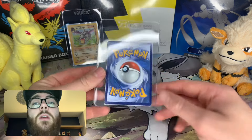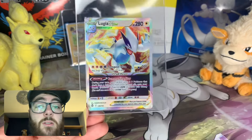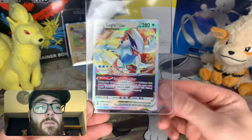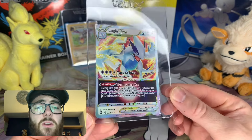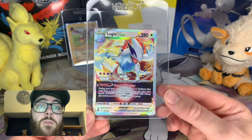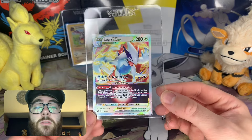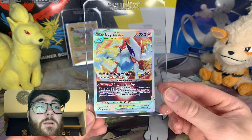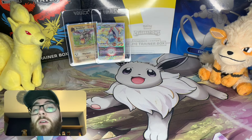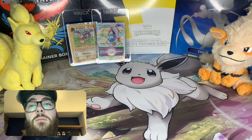In the number four spot we have Lugia. This is an example where I have the old art but you guys have seen that before, so I thought I'd show off the V Star — a very nice card. I love Lugia, one of my favorite legendaries if not my favorite legendary, and it probably just beats out Rayquaza and Mewtwo. That is number four — I pulled this from Silver Tempest late last year on the hunt.